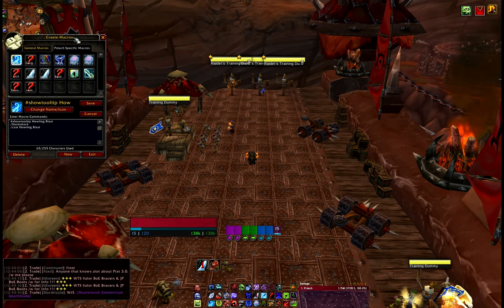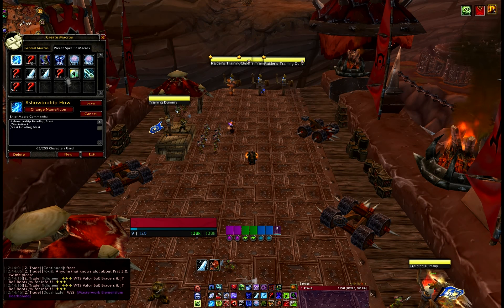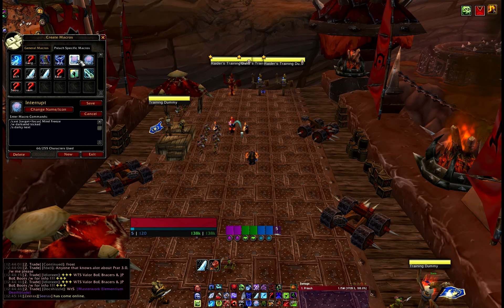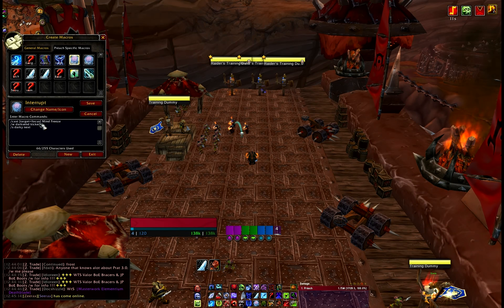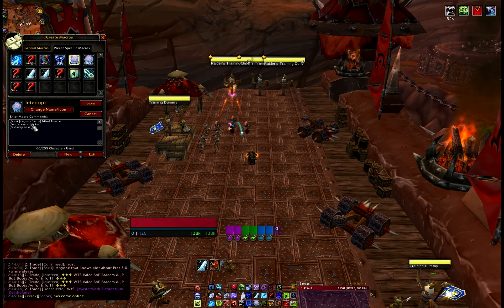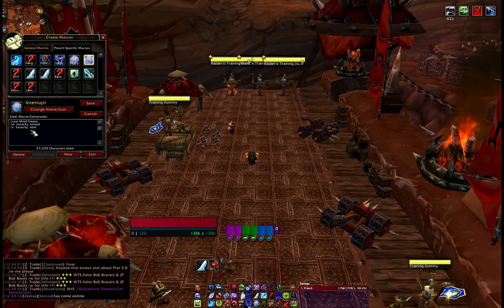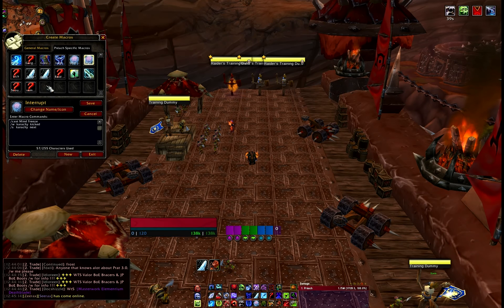Macros: a basic one — slash start attack, slash cast Howling Blast — that means I never have to right-click ever again. If I Howling Blast my target when I run to it I'm already doing my attacks. I have two types of interrupt macros. A focus interrupt: it interrupts my focus target and whispers somebody — in this case Darksend — and says in local chat that I've interrupted and Darksend is next. And a normal interrupt macro: just cast Mind Freeze, whisper somebody I've kicked, and say in local chat that I've kicked and that person is next.